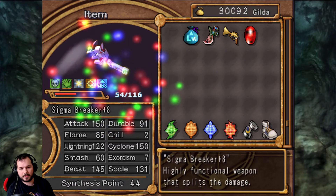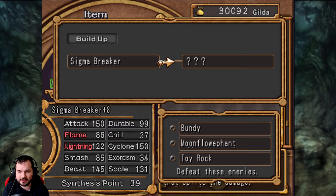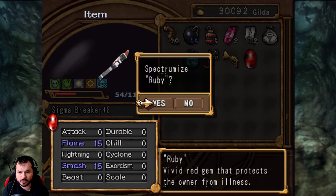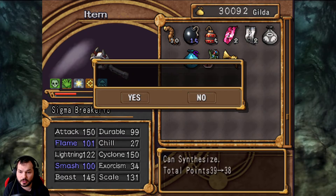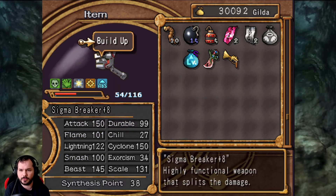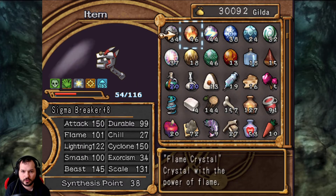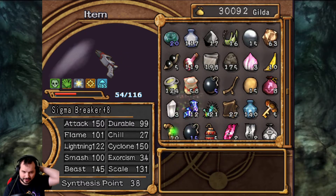It has only Chill 27 and Exorcism 34 — it's nothing monumental, just something I wanted. We're also going to put the Ruby in because we need Flame, and Smash is also not bad since we're going to go Smash 100 with this. The next thing I'll upgrade is Monica's Armlet — Lightning 22. Let's see if Lightning 25 is enough. The Moon Armlet is the next thing I'm going to put in there.